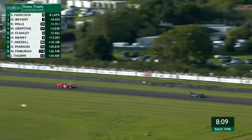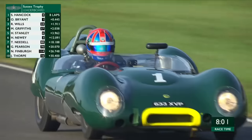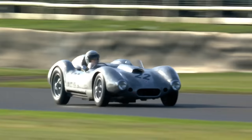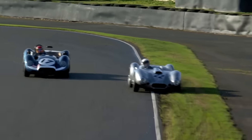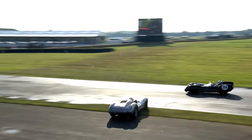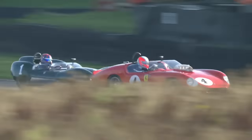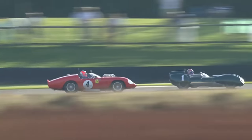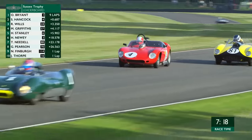Back to the battle for the lead. Ollie Bryant goes for it and takes the lead! He's moved into the lead but we're coming down to a section where the Ferrari is so quick it might come back. He did that really well - he knows he's got to get a good exit out of Madgwick corner to get the hammer down. The Ferrari is closing the gap ever so slightly, but Bryant has done a great job in the lesser-powered car.